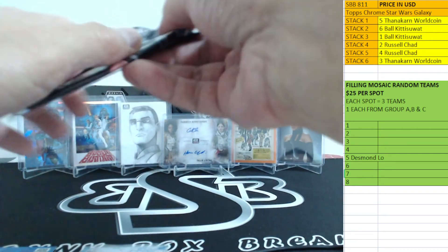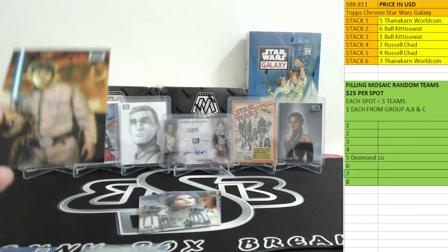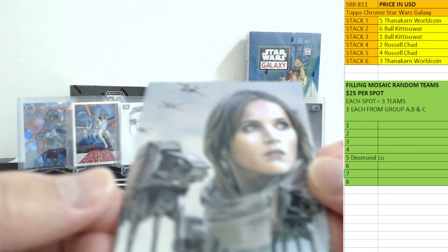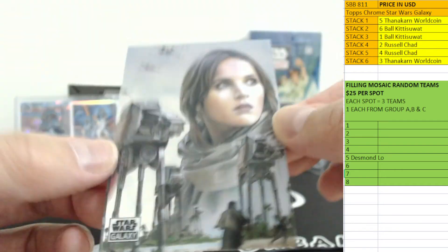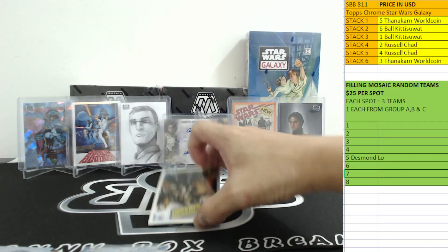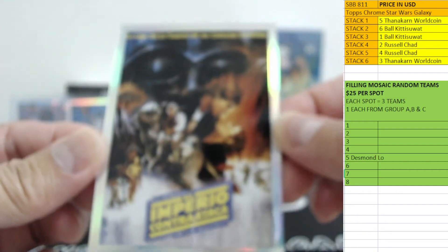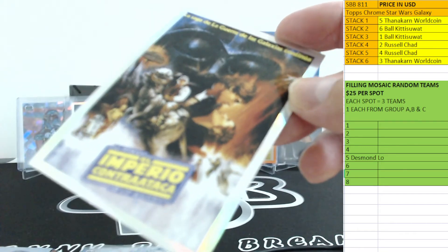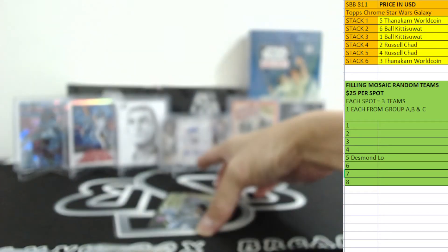Last guy in box number one — good luck! We got Jyn Erso — more Luke Skywalker. That's pretty cool. And another one of these poster cards — El Imperio Contraataca, Spanish maybe. A Spain global poster card — you got a Thailand and you got a Spain. Pretty cool, pretty nice — and you got a refractor!